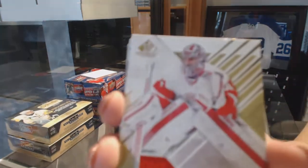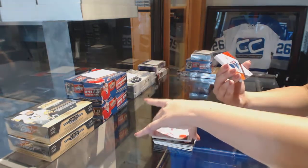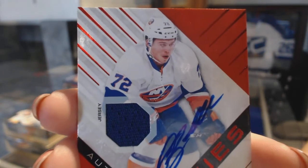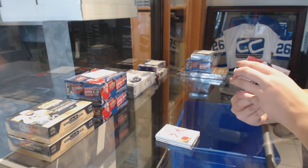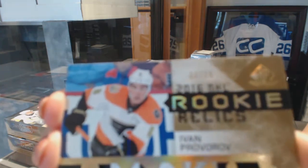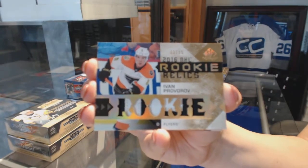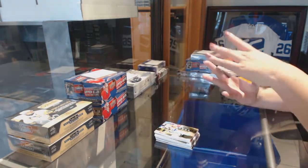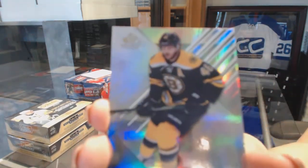We've got a jersey of Peter Mrazik. We've got an authentic rookie's red jersey auto of Anthony Beauvillier. We've got a rookie relics patch, number 15, of Ivan Provorov. Orange rookie number 214 of Andre Kacha. And a rainbow number 230 of David Krejci.